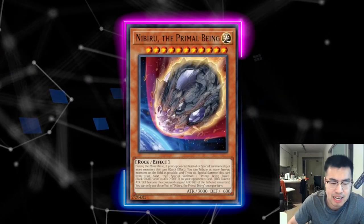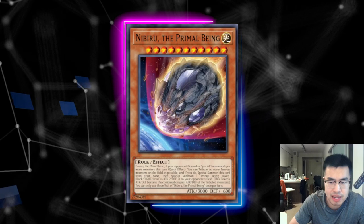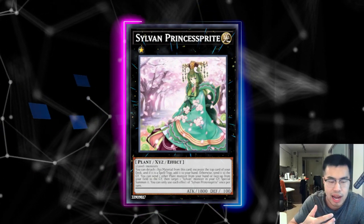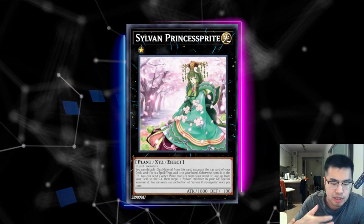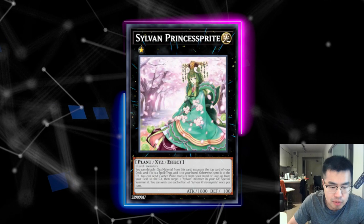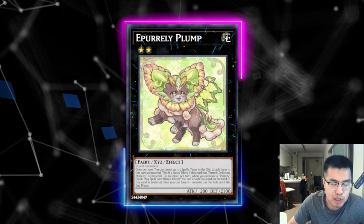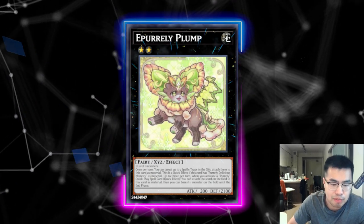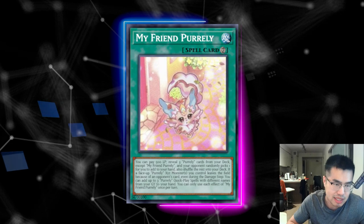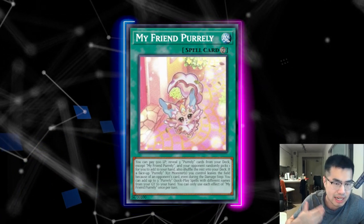Nibiru is not completely dead against this deck. A lot of people say it is, but a lot of times they actually do go into five summons — especially if they have to leverage cards like Princess Sprite to see more of their spell cards, to have the extra spell card to chain on top of their E-Purely Plump to rank up into X-Purely Noir. You can still catch them off guard with a Nibiru. If they're only playing one E-Purely Plump, sometimes that really hurts because they have no way to make a second one, even though they can add back three Quick Play Spell cards with My Friend Purely.